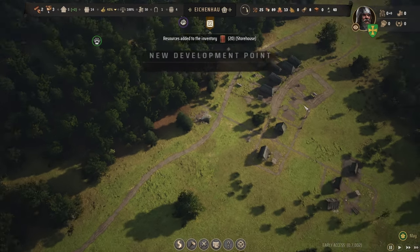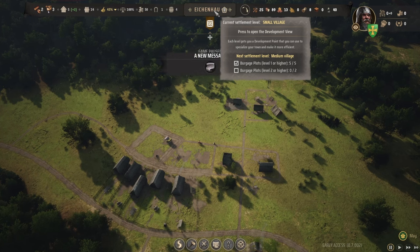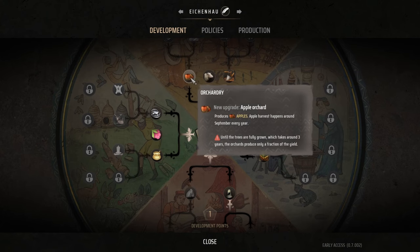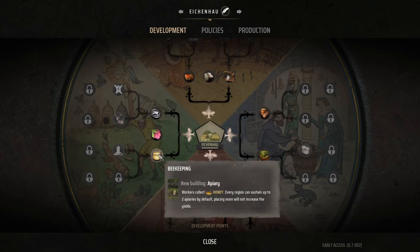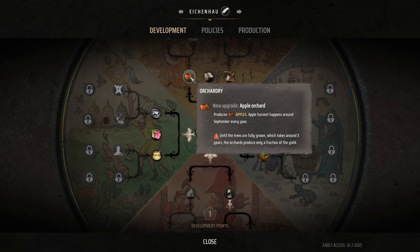We increased our settlement — we have five houses as the first unlock. Next one, we need two level two burgages. I actually really like this orchardry. Another good one to get first is the beekeeping for extra food. Charcoal could be good, but it's a very big building and it's the second building to make, meaning you have to go from firewood to charcoal. It does increase the wood efficiency, but it's not really that much less work. So I think I better go with orchardry.